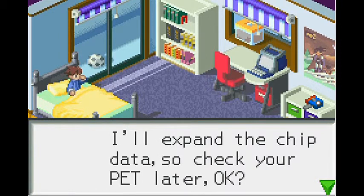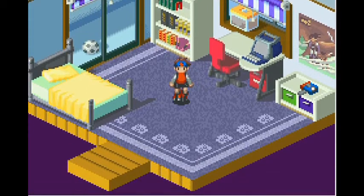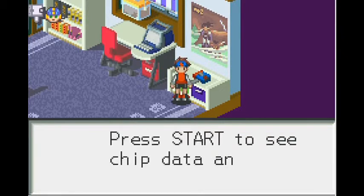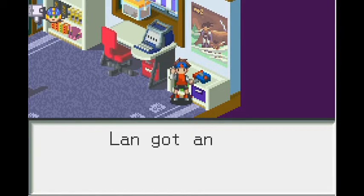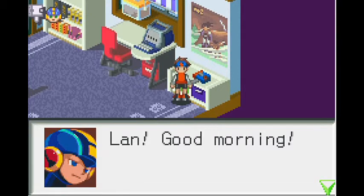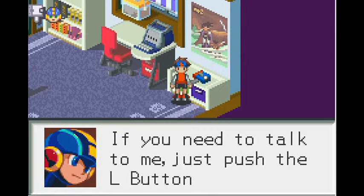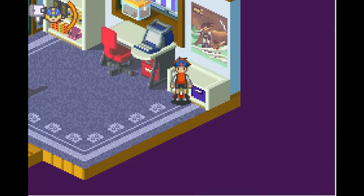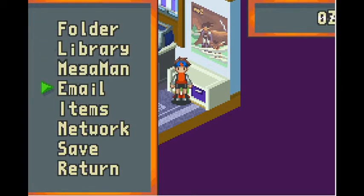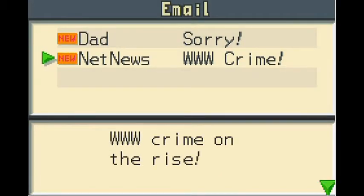He's getting talked to by somebody but we don't know who yet. There's a little link thing in the corner and we get Mega Man — we actually get two main characters. This is not the classic Mega Man; Mega Man here is the computer program inside the PET, the Personal Terminal. Basically our game is going to flip-flop between Mega Man acting as Mission Control in the real world and Lan acting as Mission Control in the cyber world.